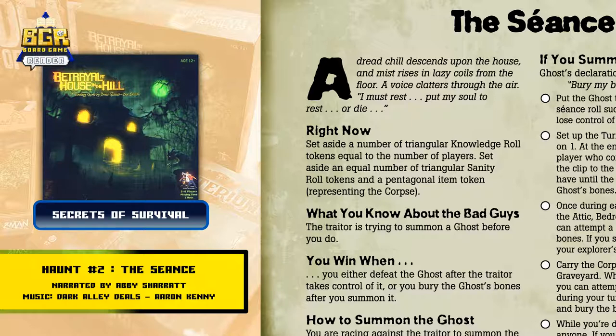Right now, set aside a number of Triangular Knowledge Roll Tokens equal to the number of players. Set aside an equal number of Triangular Sanity Roll Tokens and a pentagonal item token representing the corpse.